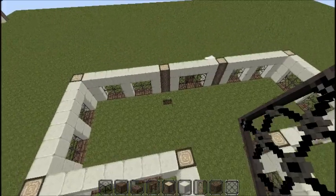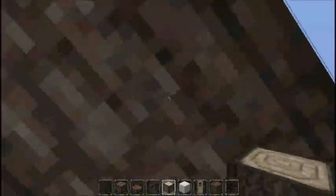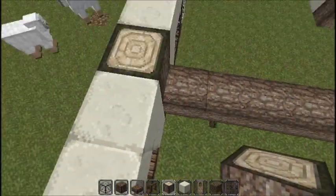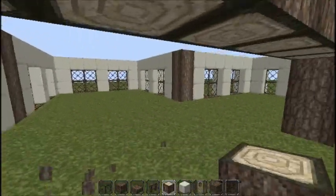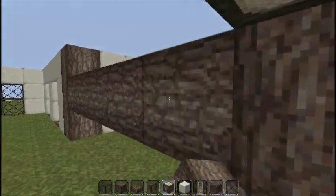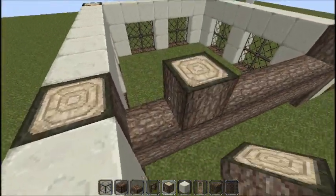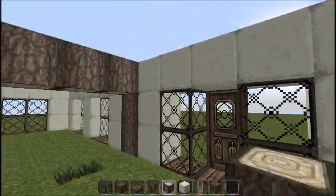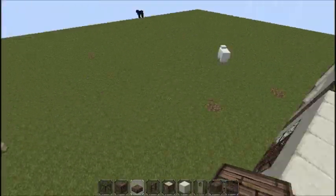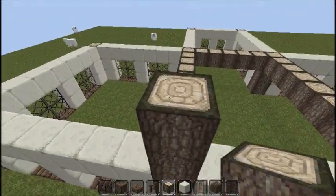Now that you have that done, the next thing you want to do is make a little platform right here so you can place wood on top of it like this. After you're done with that you can delete this down here, and then do the same right here. Sorry I haven't been making too many videos — I made one yesterday about how I'm getting a capture card. The next thing is to build three up with spruce wood on each of these corners, like that.